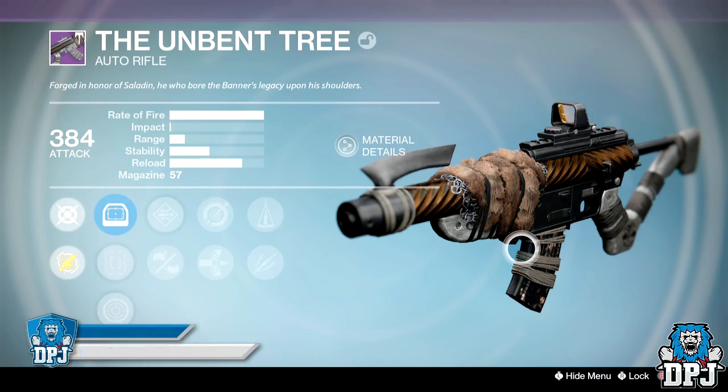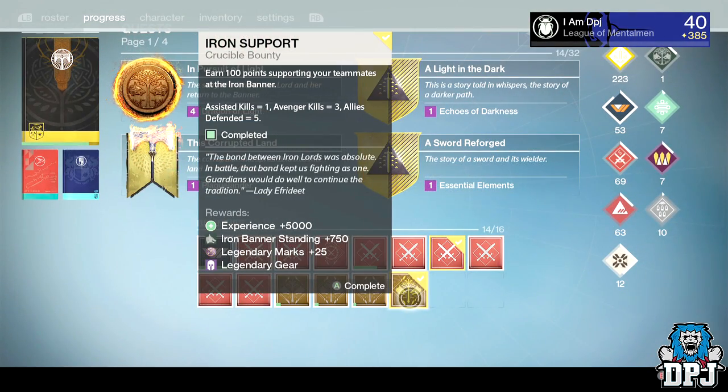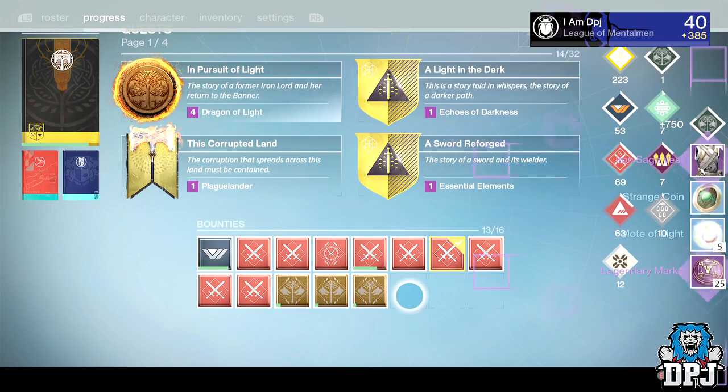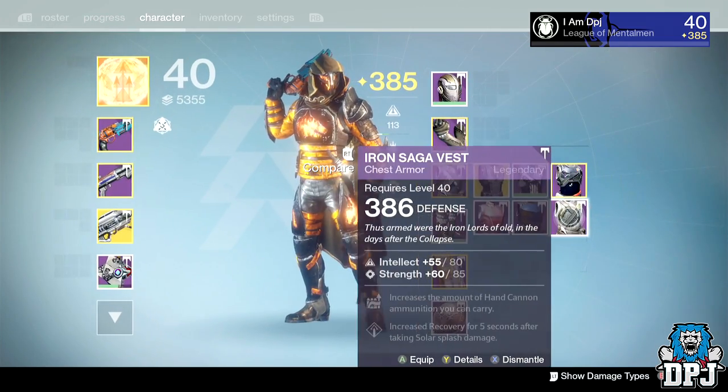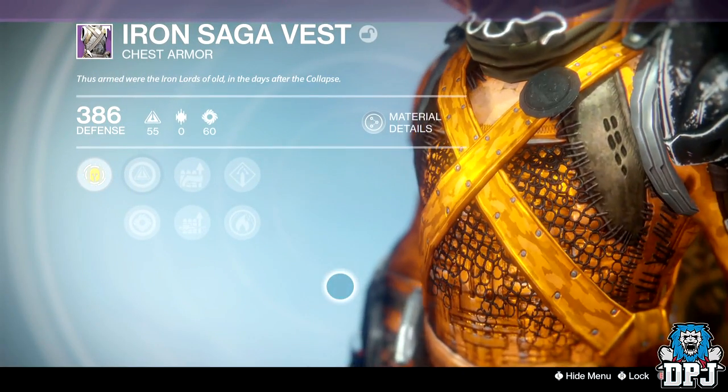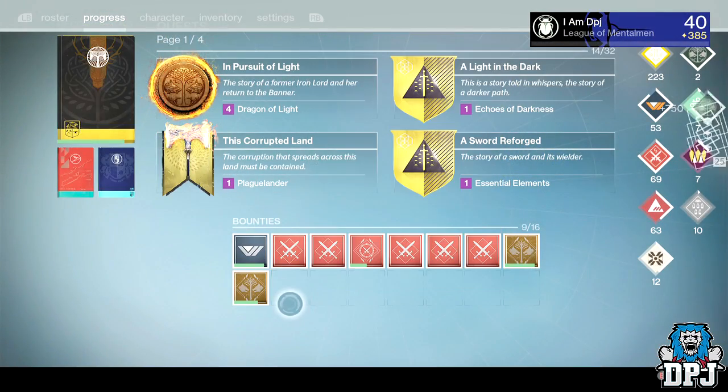Moving on to the bounty loot — from the Iron Support bounty I got the Iron Saga Vest dropping at 386 defense, offering Intellect and Strength.